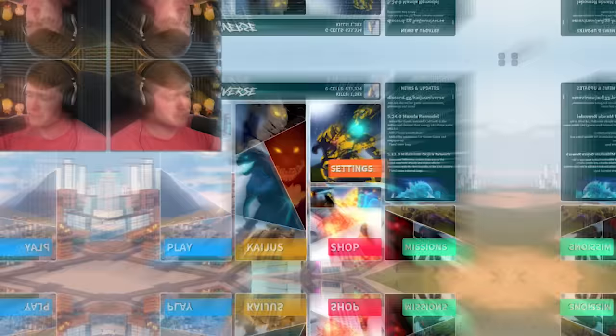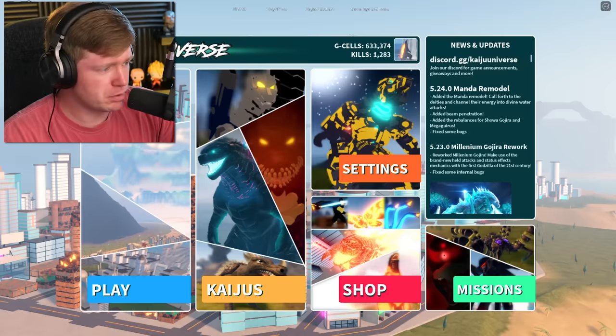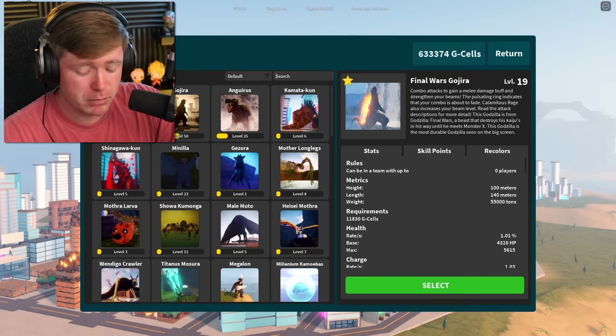Let's jump right into it. First things first, let's go ahead and check the patch notes. It says: Added the Manda Remodel. Below that, we have added beam penetration — don't know what that means. But we also have rebalances for Showa Gojira and Megagiris. We might check that out as well. But for right now, let's go ahead and type in Manda.